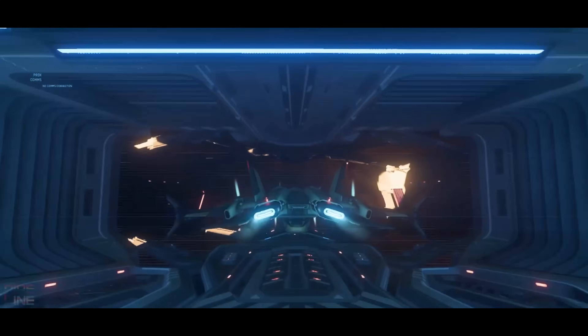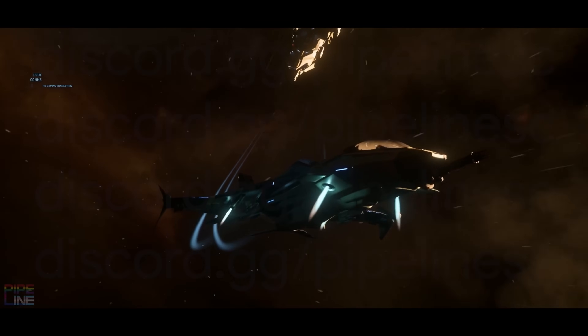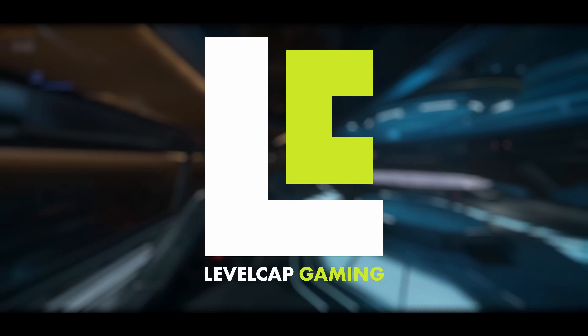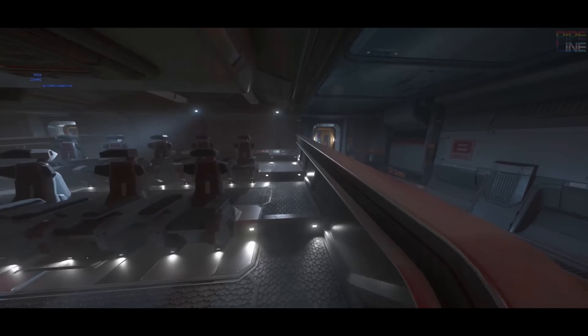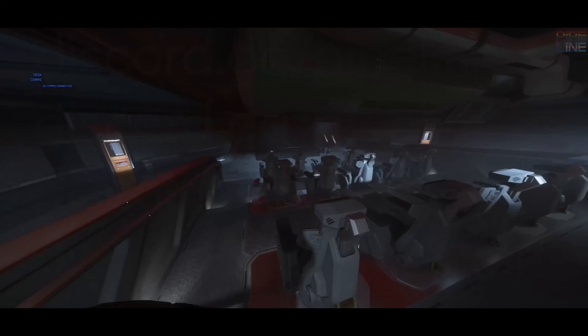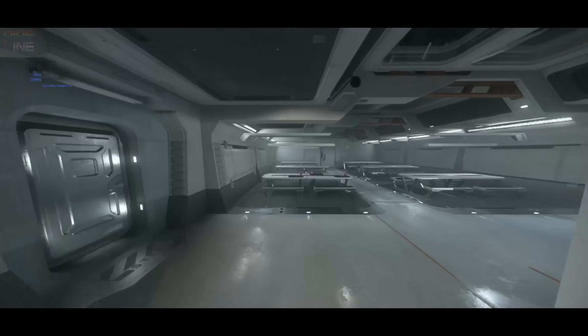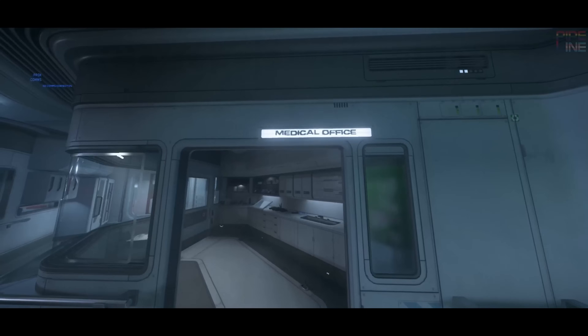Honestly, it makes me wonder a lot about what massive ships are actually supposed to be like in the Persistent Universe. This isn't the first time we've seen a preview of the Idris interior, but it's the most thorough and updated look of the ship, and frankly its scale is insane — even more so when you consider that the Idris isn't even close to being the biggest capital ship in the game.